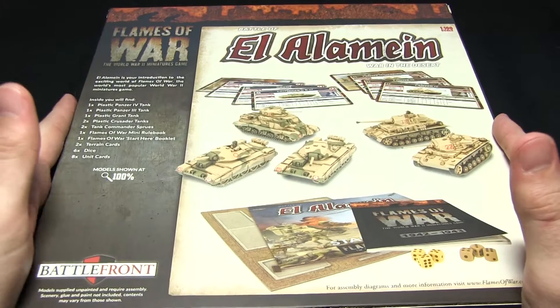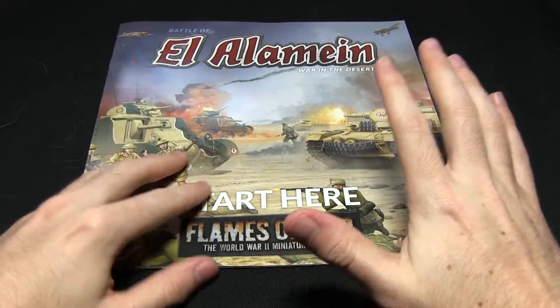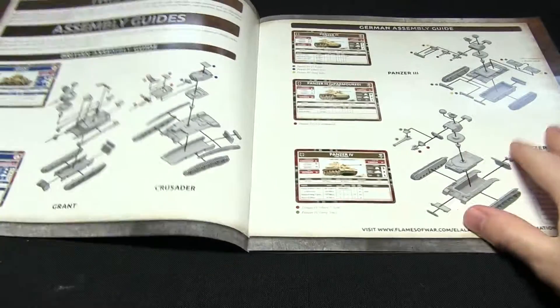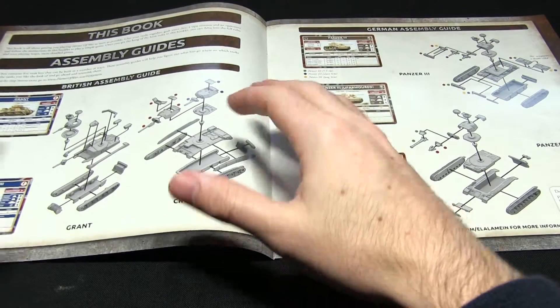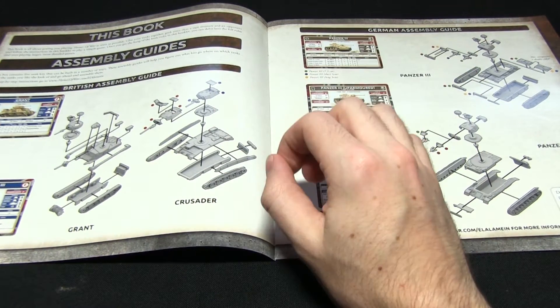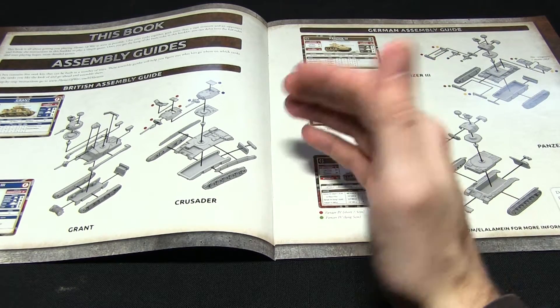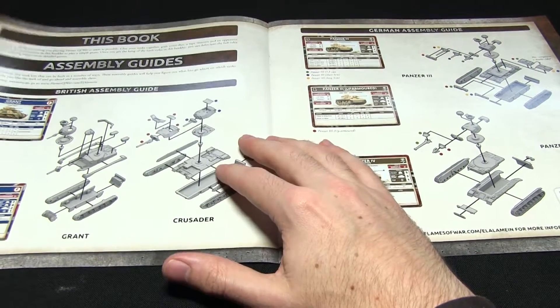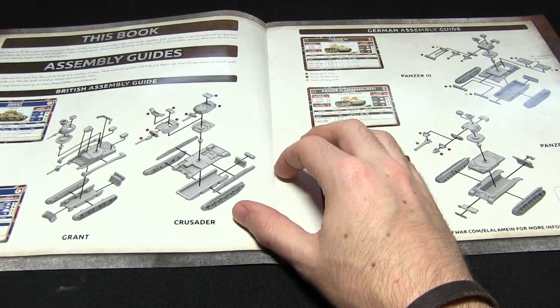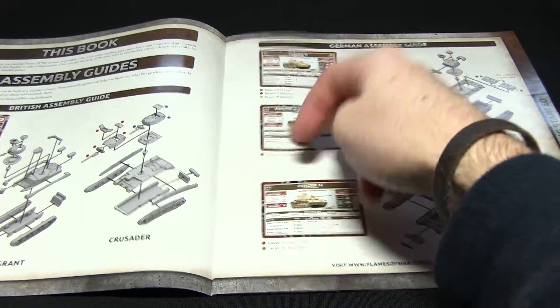Let's open up this box and take a look at the content inside. First things first, we have the Starter Booklet. This begins by showing you how to assemble your tanks. Unfortunately these diagrams don't actually have any numberings on them, so you don't know exactly which component on the sprues goes where, but it's probably quite self-explanatory. The diagrams are quite clear, so they'll probably be quite easy to put together. It also has the stat cards for each of the vehicles listed, so you know exactly which tank is which.